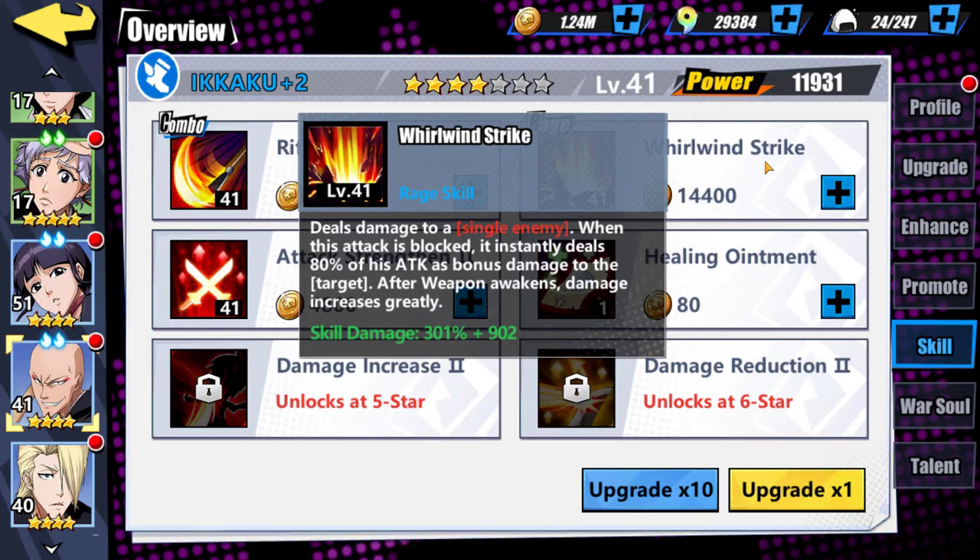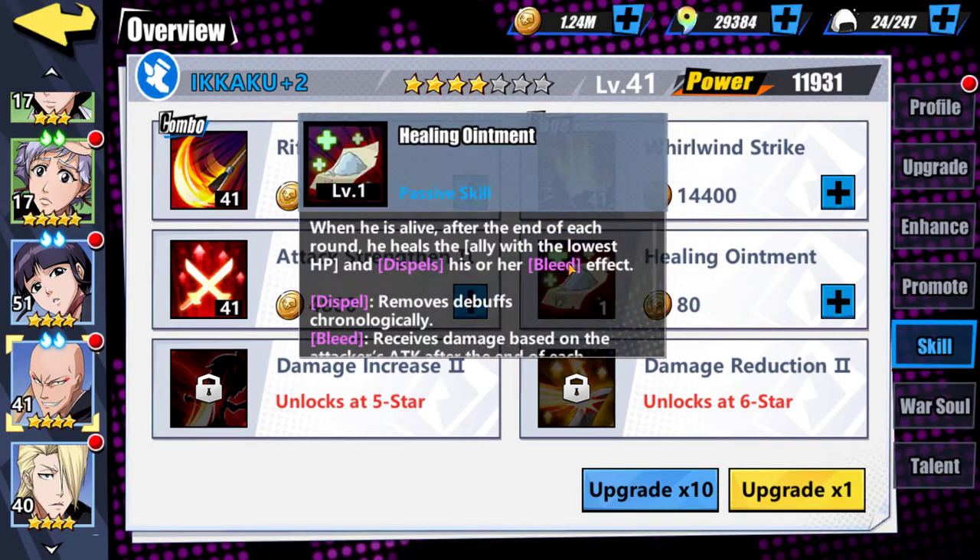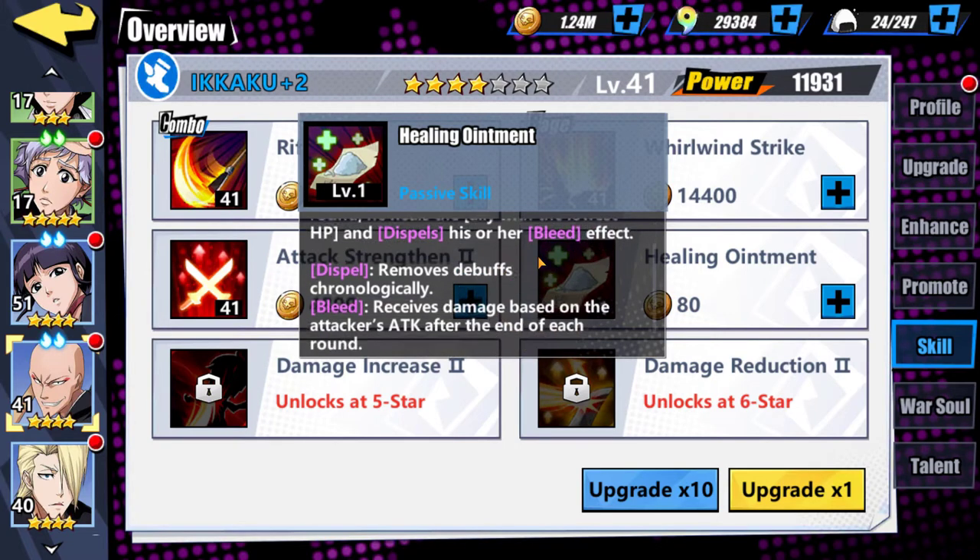And like I said before in an anime video, if I'm going to be using a single target character, I want to make sure that the rage skill is going to kill someone, or if not, almost kill them. And so far, that does not sound like the play of the game for me. But his third skill is just attack strengthen, which obviously boosts his attack. And then his passive, Healing Ointment — when he is alive, after the end of each round, he heals the ally with the lowest HP and dispels his or her bleed effect.